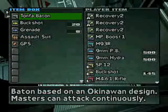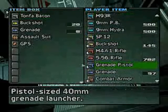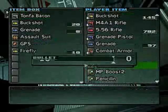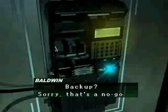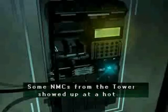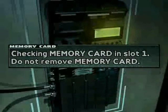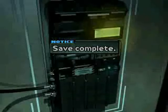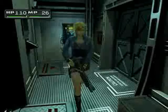I'm gonna arrange Aya Brea's inventory and drop some things we don't need in this item box before we continue on. Let's go save again because in this game it's always good to save. It would appear that we don't have backup — very typical, leave saving the world to some cute girl with a gun when you could actually call in an army of soldiers to take them out.